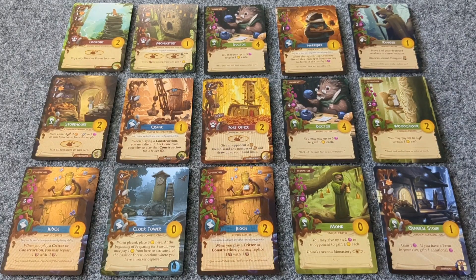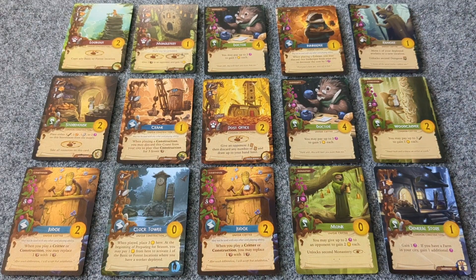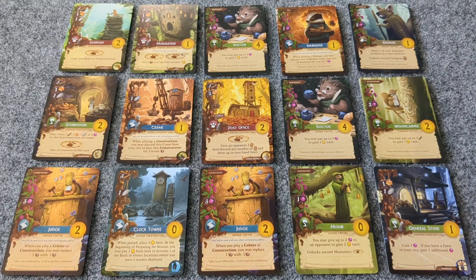In Everdell, we are playing as a civilization that is thriving and expanding. The time has come to settle new territories and establish new cities. The goal of the game is to have the most points at the end of the game, and most of those points will come from the 15 cards we play in front of us. Thematically, this is referred to as our city; mechanically, we use the word tableau. For this tutorial, I will be using both words interchangeably.